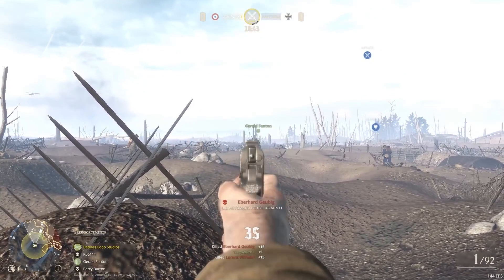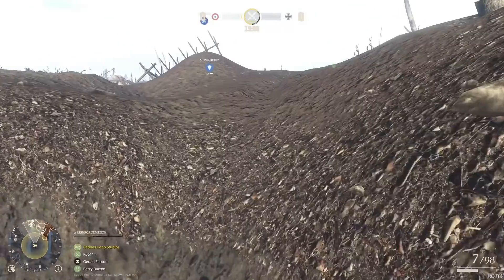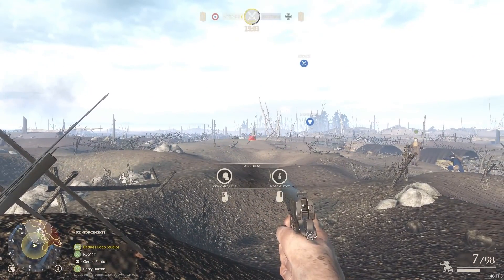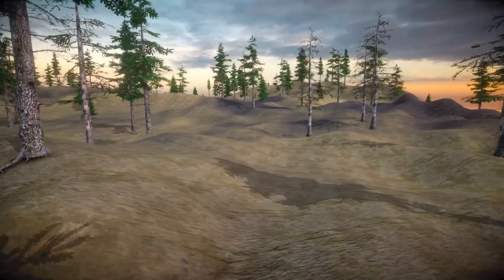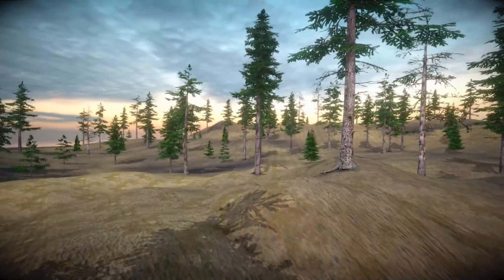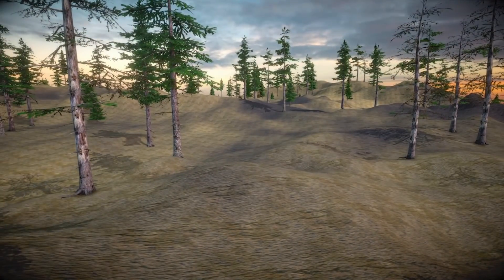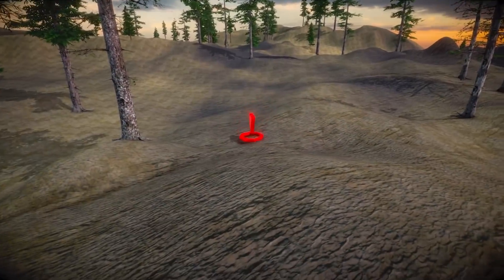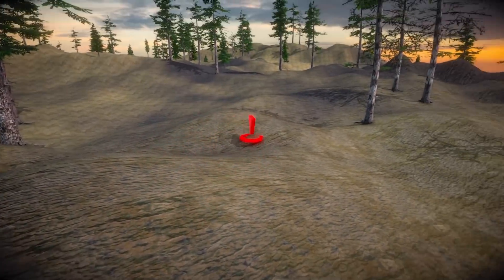So let's first think about how we can remake this. In reality this mechanic is actually quite simple — all you really need is to know where in the world the player is looking at. Based on that you can already guess that we're going to be using a simple raycast. Over here is my version. I've got my player character, just a standard first-person character controller, and for the map I'm using a very simple Unity terrain.